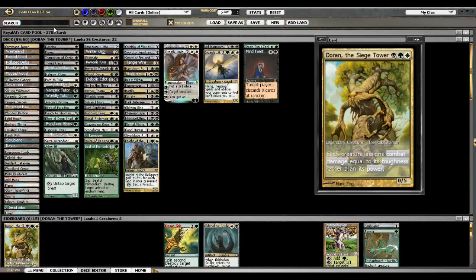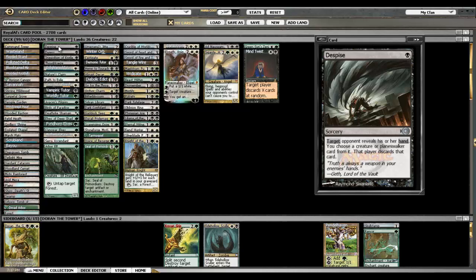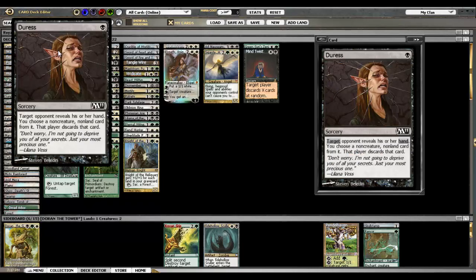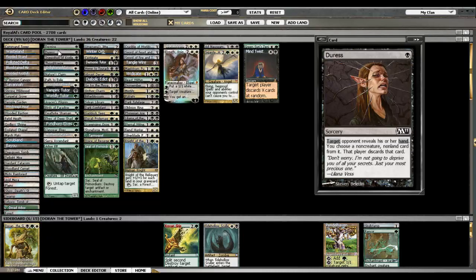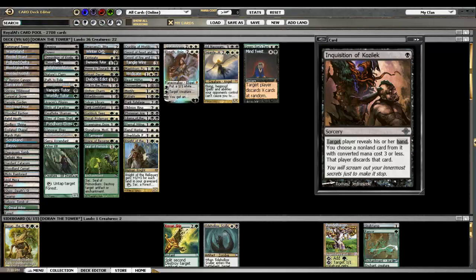So we're going to start with the one-drops. There's Despise, taking away a creature or a planeswalker for one black mana — it's pretty good, people do play a lot of creatures so it almost always hits. Duress misses sometimes but it's still a good card; you want to get rid of wraths, condemns, and counterspells if you can. Inquisition — I've had it miss too, obviously, because it only takes things three mana or less, and most people do keep hands with only five and six drops, even if you play this on turn two. But it's still very powerful and gets rid of Soul Rings — sometimes you get really lucky and can take those away if you're on the play.